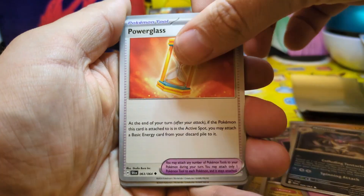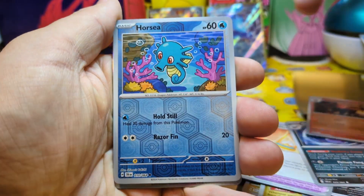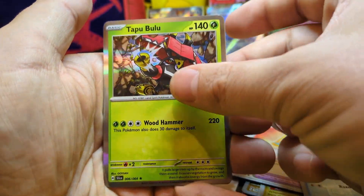Pack five with another Duskull, Powergas, Callback, Harns Dune Reverse Holo, Horsy Reverse Holo, Tapu Boo Lou.